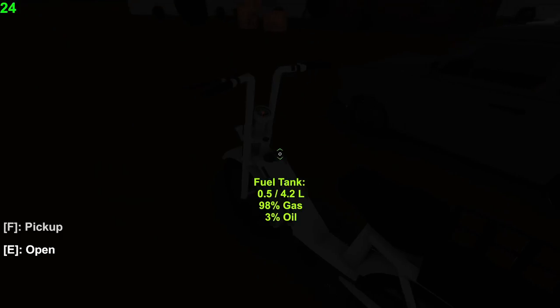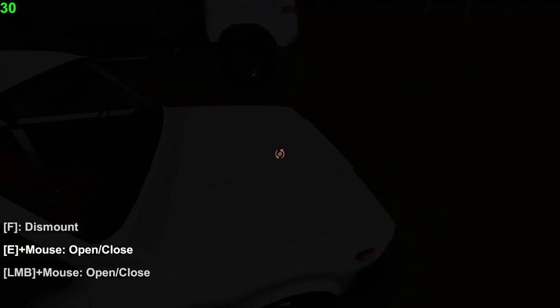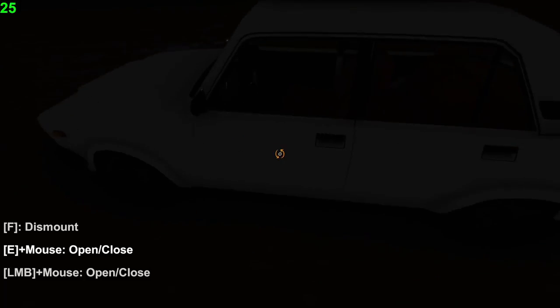Next we have the Babetta — modeled after a real-life Babetta moped, also two-stroke with a little moped engine. I showed you earlier how to ride it. Over here we have the Vaz 2105 — rear-wheel drive, second most powerful engine in the game, four-cylinder four-stroke, large radiator, fuel tank on the left side. Four-door.